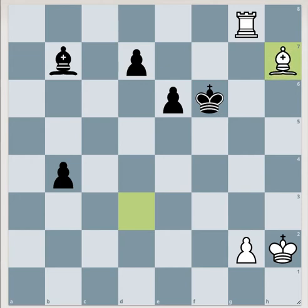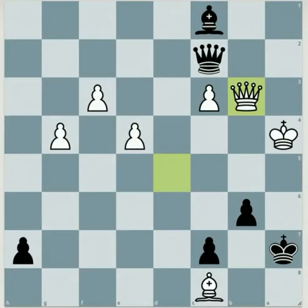After bishop takes h7, white is winning. Now in this next one, we are playing with the black pieces.